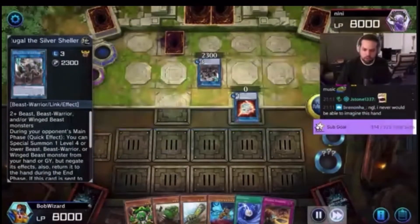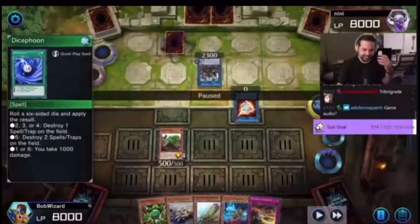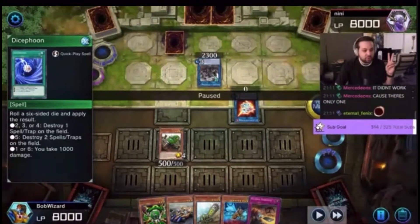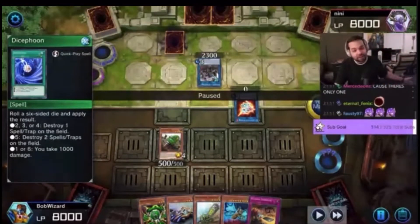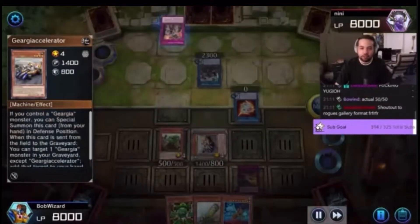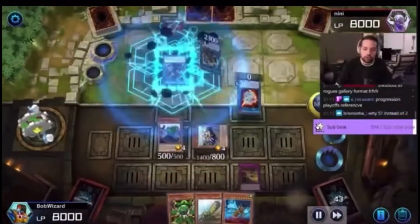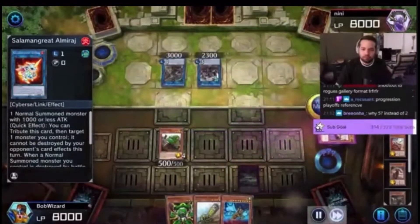We're gonna go control banish here — Dice Spoon. So if you've ever played with Dice Spoon, destroying two spell/traps is a mandatory effect — you cannot destroy up to two, you have to destroy two. So if it lands on that and there's only one spell/trap on board, it just resolves with no effect. Oh my god. This is Yu-Gi-Oh! Gear accelerator — they're rebuilding now. I'll probably wait. Actually they don't have to banish immediately, so I'll probably wait on the banish. There's gonna be Vanish, Owl Brush.